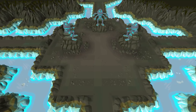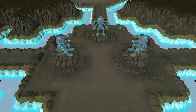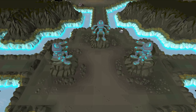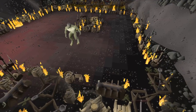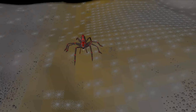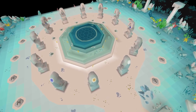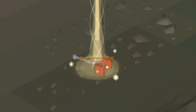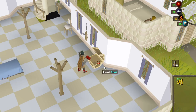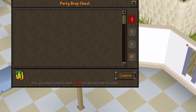On Drop Rate is a series all about testing my luck. Each episode I pick one or multiple activities and one specific unique to get from those activities, but there's a twist: I can only do the activity until I am exactly on drop rate. To spice it up further, if I manage to get the item within the limited attempts, I keep everything I earned. If I don't, I have to forfeit half of all the money I earned during the grind to one of you, the viewers.